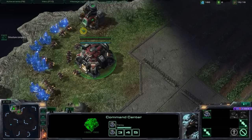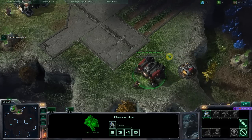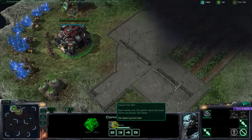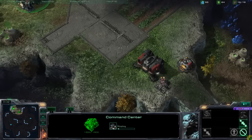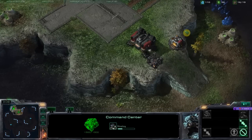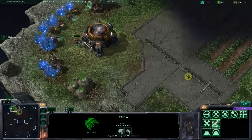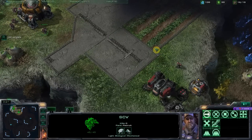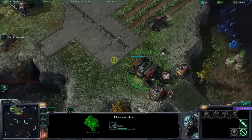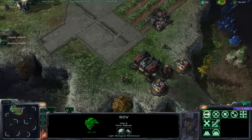Gas is done — let's transfer everybody. Let's start a marine right away and put down that extra supply depot. Orbital command comes out at 16 supply, not 17, and we have to put this tech lab add-on down. Now you're going to be able to place the second barracks. The second barracks is going down, you're going to queue a marine, get your orbital command down, and throw down your other supply depot and barracks at about the same time.